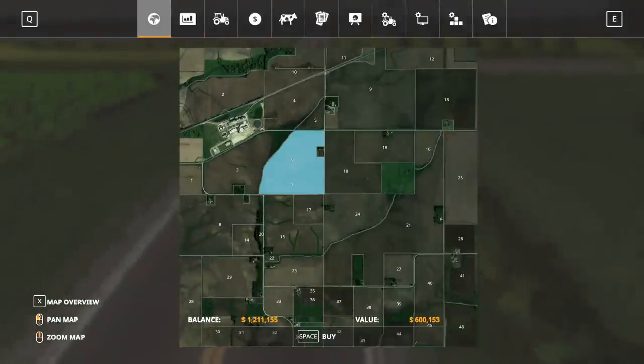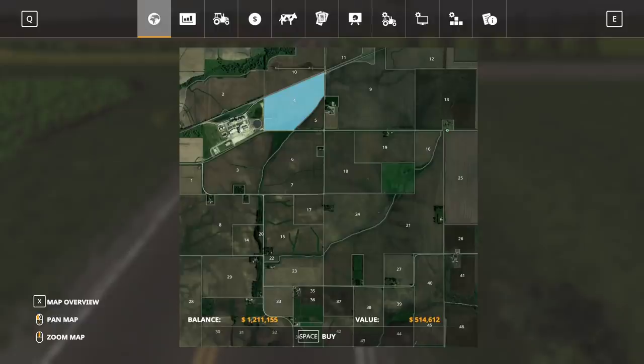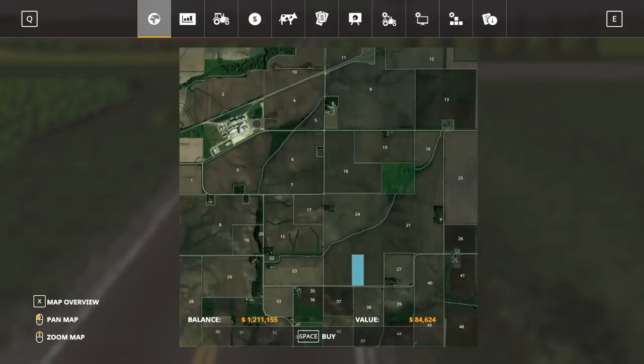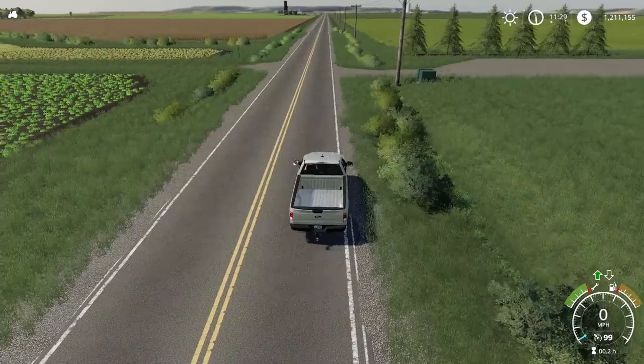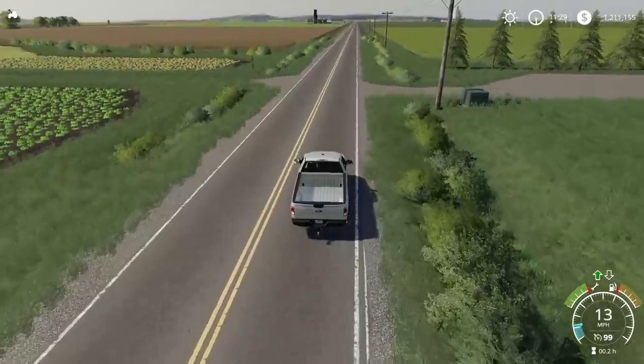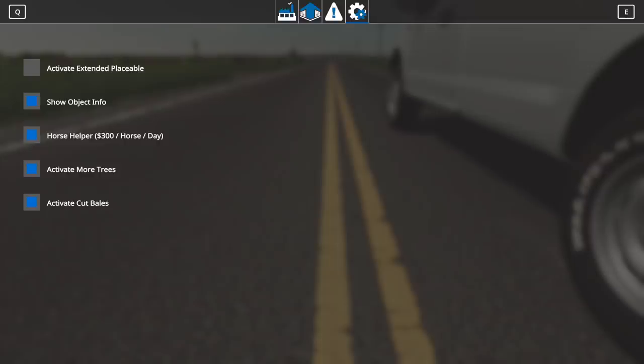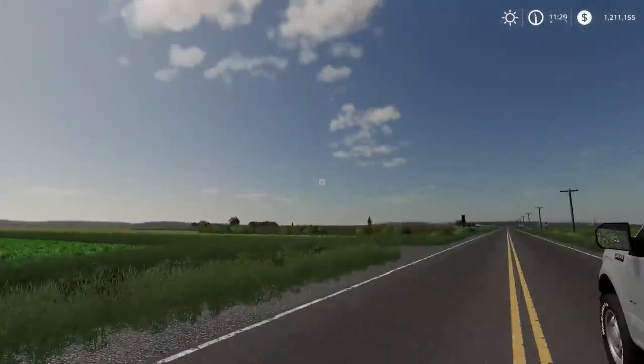One thing I do want to note: you cannot purchase the roadways on this map like you can on some maps like County Line, and you also cannot purchase the town land area like you can on some maps. So if you want to edit areas like the town or the roadways, you will need Global Companies, which is required for this map anyway. For those who don't know how to do that, all you have to do is get out of your vehicle, do Control G — that's left Control G — which brings up the Global Companies menu. You can click on the settings cog on the far right top side and click active extended placeable, and you can now place anything on the map anywhere.